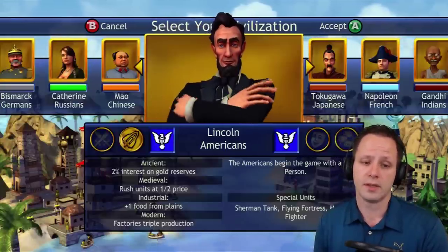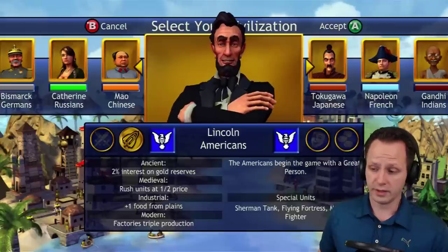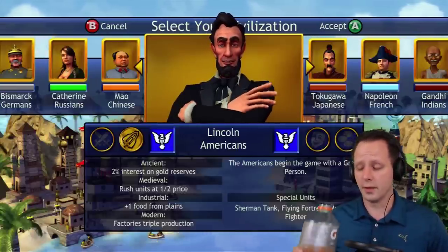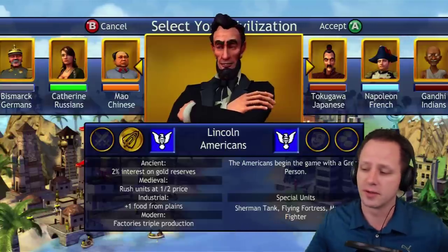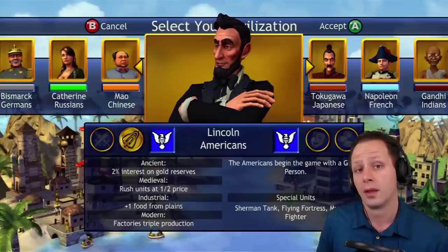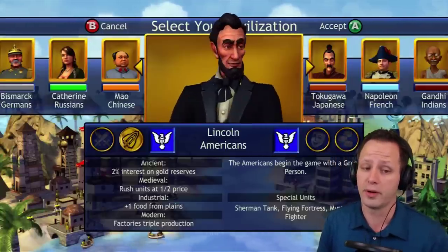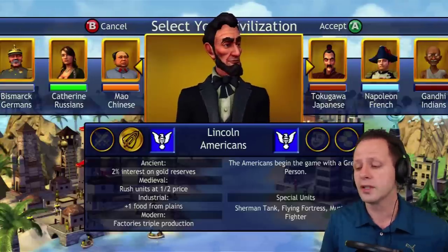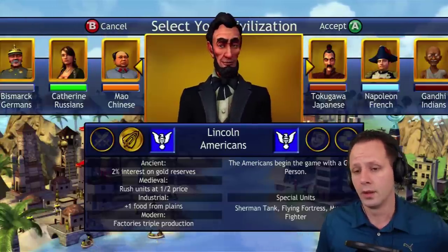There's a lot of amazing things you can do with the Americans in the ancient era, but really where they hit their stride is medieval. Once they hit medieval era this is the best bonus in the whole game, hands down. Combined with 2% interest they seem to never run out of gold so they can rush at what appears to be half price. Actually it's more like it uses the cost from the era prior — it seems like a bug where the code grabs 'current era minus one.' So in medieval era a settler would cost 60 gold to rush normally, but for the Americans it's only 20.